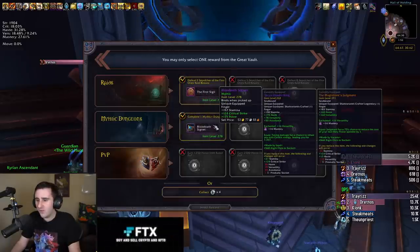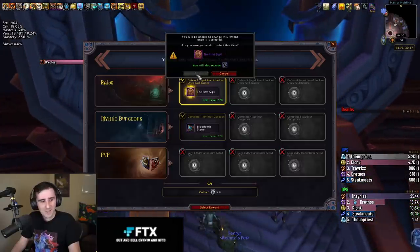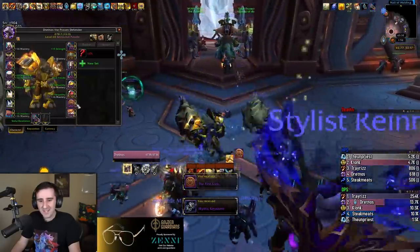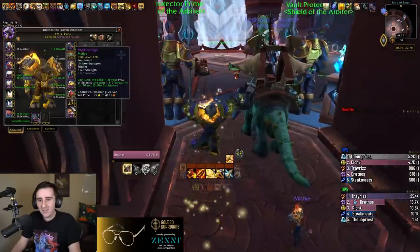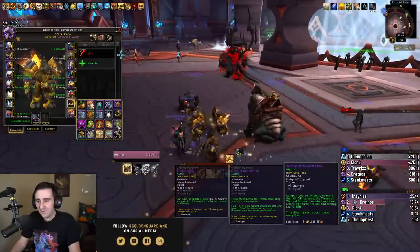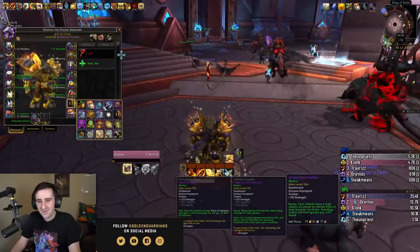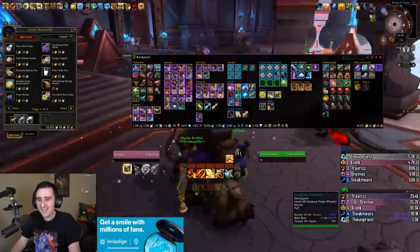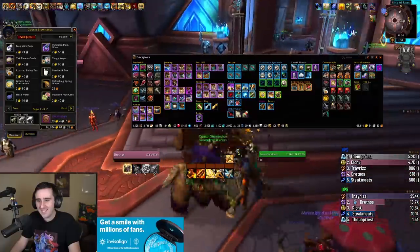Oh, a 278 First Sigil — don't mind if I do. That is a powerful trinket. I'll be taking that. Absolutely don't mind upgrading my 268 First Sigil. This character now has an Elegy, First Sigil, Leech, Blood Spattered Scale, Weave of Warp Fates — has everything, all the good trinkets except for Old Warrior's Soul. Pretty cool, especially for a character that's gotten almost all of those from the Great Vault and none of them from actually dropping off bosses. Let me vendor these 265s before I accidentally use them.